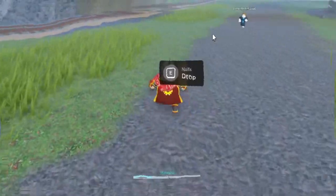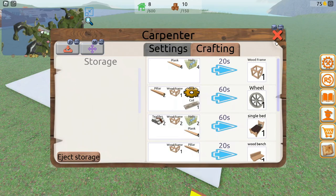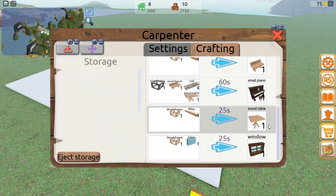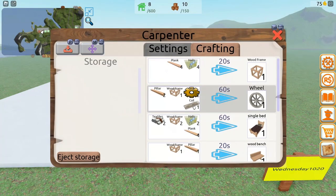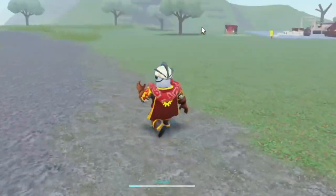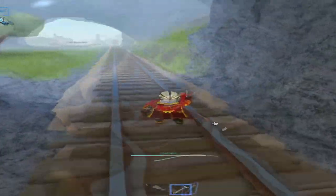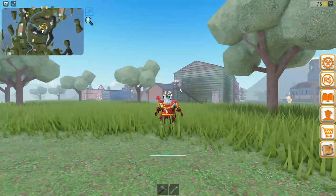Now we finally have some nails, and I'm hoping we can use them to make a wood frame and sell it on the black market. This might require more than one nail for each of these and that is gonna be so many trips — such a waste of time. I need to go and buy more nails. I love it when games waste my time with tons of running back and forth.